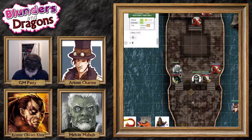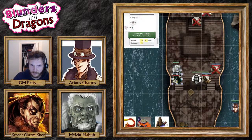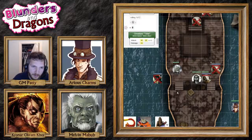The creature curses you in a language you don't understand — it's probably that French we're hearing so much about — and goes diving off the side of the ship. You get an attack of opportunity as she jumps off. 'Your cowardice will fail you!' And her corpse goes splashing into the cold water. 'Sink to the bottom, sea bitch!'